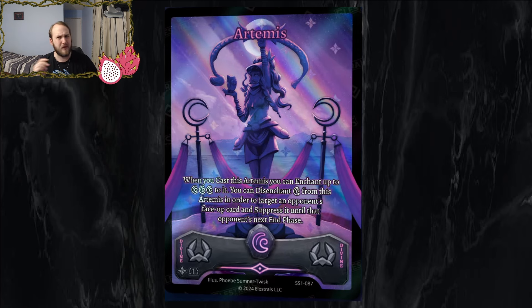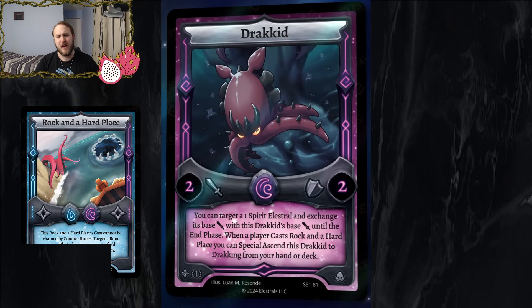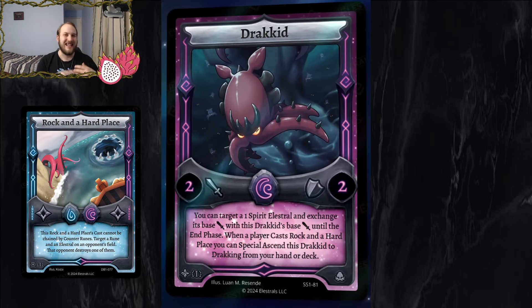Next up, Drackid: a 2/2 for 1 lunar. You can target a 1-spirit elestral and exchange its base attack with Drackid's base attack until the end phase. When a player casts Rock in a Hard Place, you can special send Drackid to tracking from your hand or deck. That first effect — the stat swap for one turn — is interesting but not great. It lets you sneak in knockouts, stealing a Specteris attack and still being bigger, or stealing a Saris at 4 down to a 3 attacker.